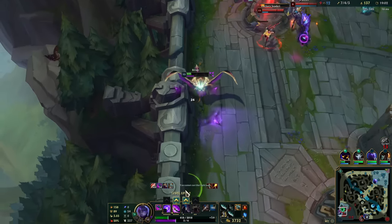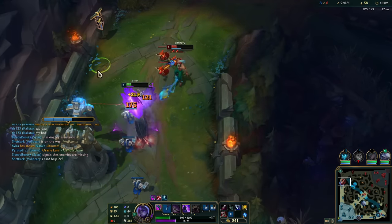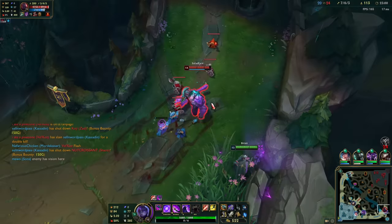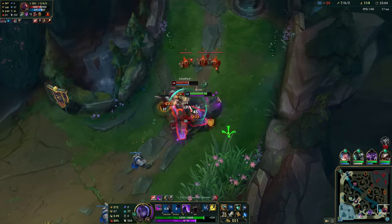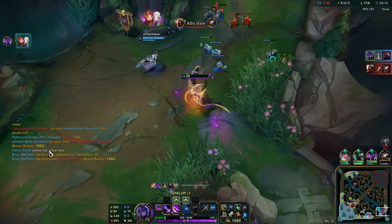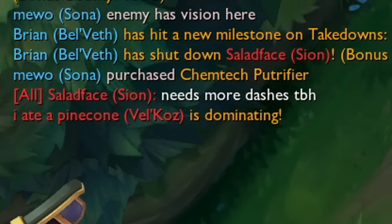That was when I was low again versus Graves. So I need to dodge his cube with my dash, and then dash, and then reset my dash, and then dash. This champion has a lot of dashes. Now here's Sion - I'm going to dash, and then use W to reset my dash to dash, and then dash, and then dash. And then it's going to charge, I'm going to dash. Sion's passive is going to beat me up, so I'm going to dash, and then dash. Need more dashes, to be honest.